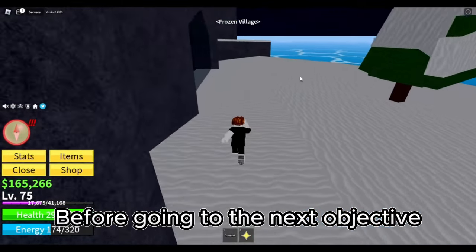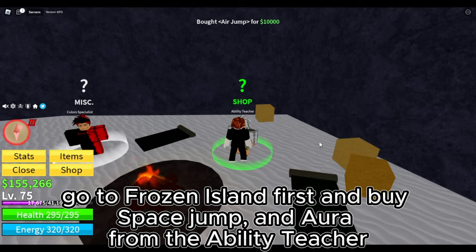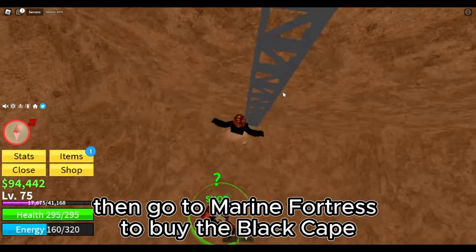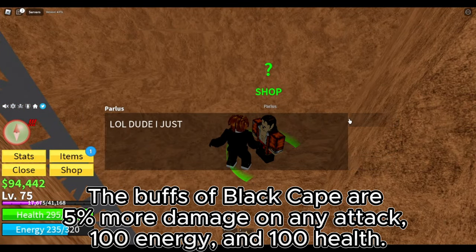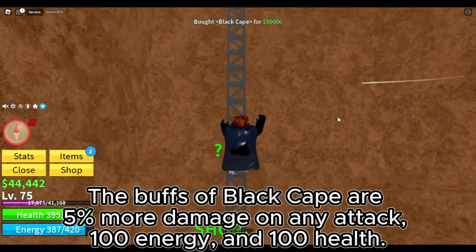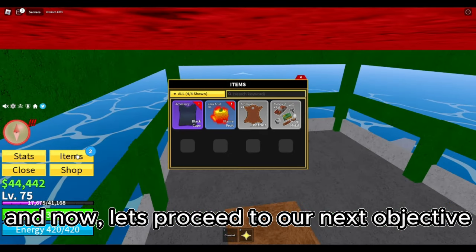Before going to the next objective, go to Frozen Island first and buy Space Jump and Aura from the ability teacher. Then go to Marine Fortress to buy the black cape. The buffs of the black cape are 5% more damage on any attack, 100 energy, and 100 health. And now let's proceed to our next objective.